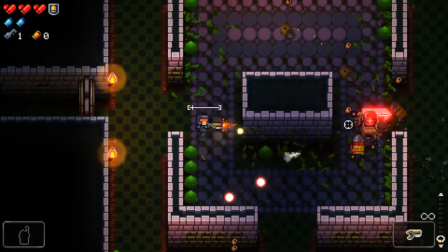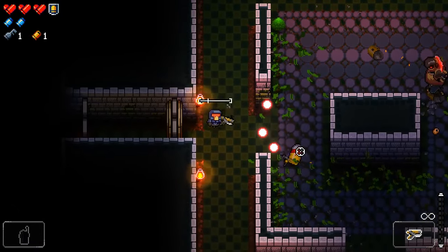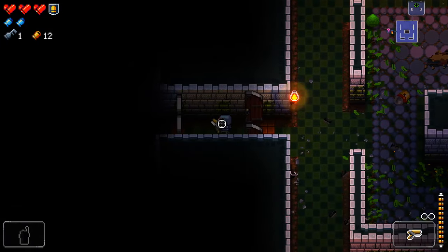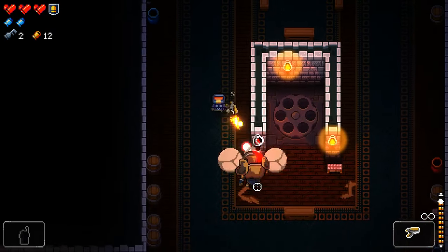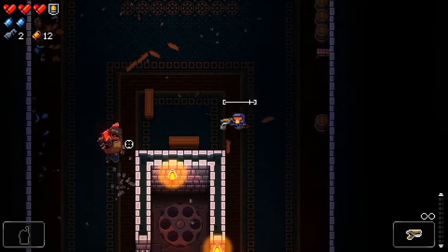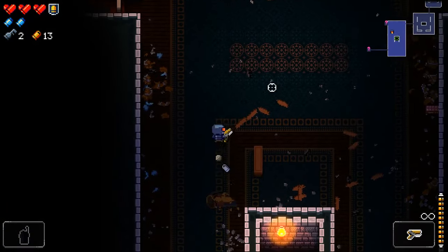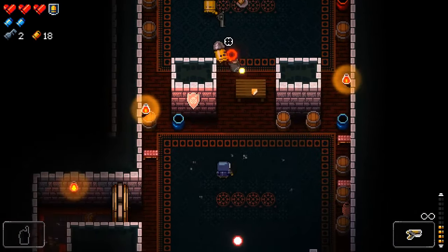This guy should be decently easy to handle since there's so many walls around. Let's kite him around and get him in his reload. We got some money right away, that's nice. Oh, that was dangerous - I was under the impression there was no one else in the room because I didn't see them yet. I can tell by how fast I'm moving, so I just need to pay attention to that and I'll be able to know when the room is over.